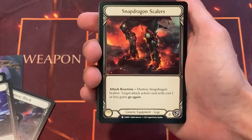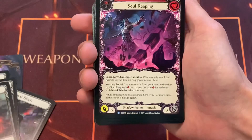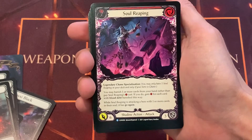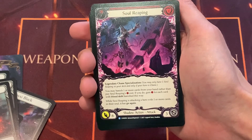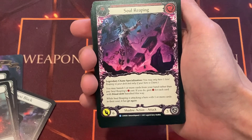Snapdragon Scalers, saying something from the Wraith days — welcome to Wraith. Soul Reaping — you only have one Soul Reaping in your deck, and only if your hero is Chain.